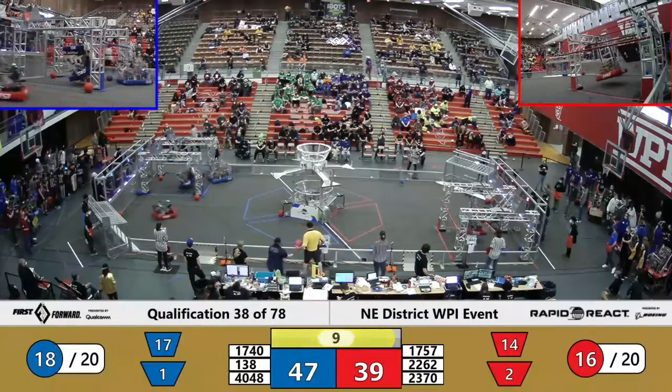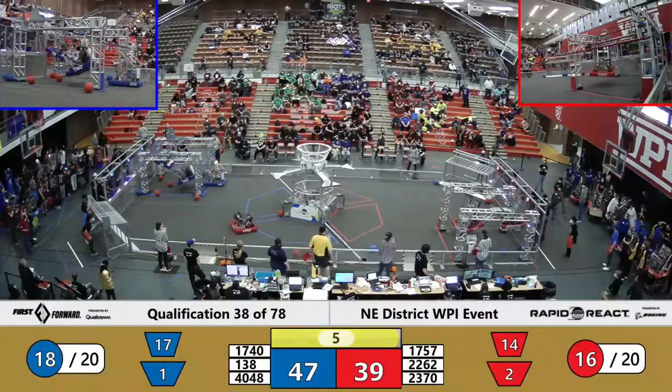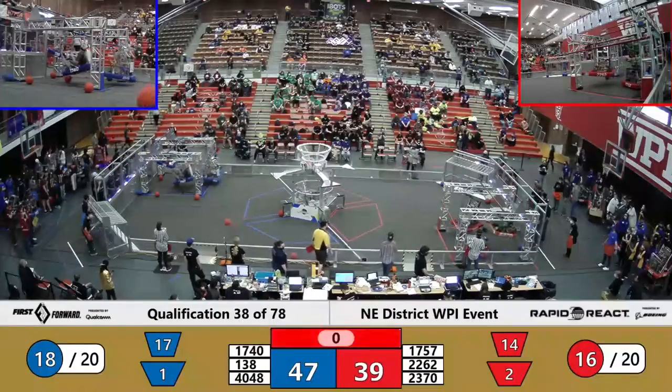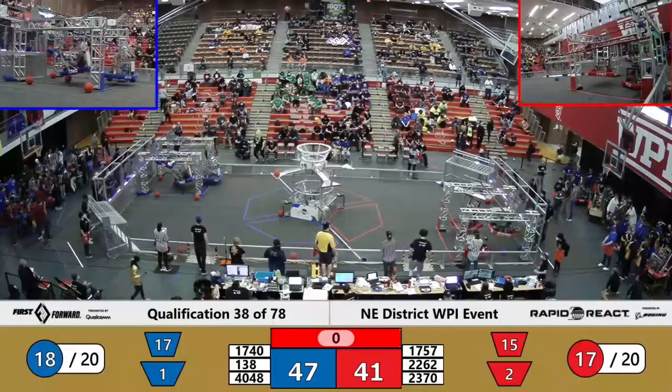They're going — both hooks latched on. Who transfers their weight first? It was the iRaiders. We've got two robots up in the air for each alliance here, three robots here. 40-48 getting a low bar climb in at the buzzer.